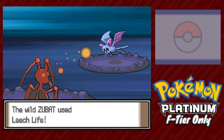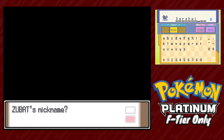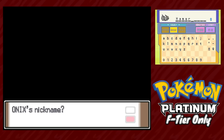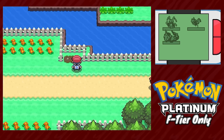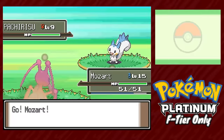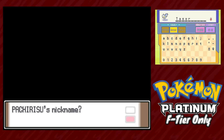Our next encounter in Oreburgh Gate gets us Gershwin the Zubat. Golbat is listed as an F-tier encounter, accounting for games where Crobat doesn't exist, but for our encounter criteria it counts. Skipping into the mine, we encounter Hammerstein the Onix, who is viable for the same reasons as Golbat. The first gym battle against Roark is genuinely the easiest fight of my life — hard into plus-six defense, repeatedly use Rock Smash until everything dies. We skip up to Floaroma Town, unlock berries, and catch our next encounter at Valley Windworks: Tesori the Pachirisu, listed as F-tier despite winning Worlds.